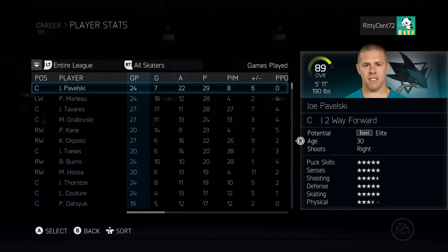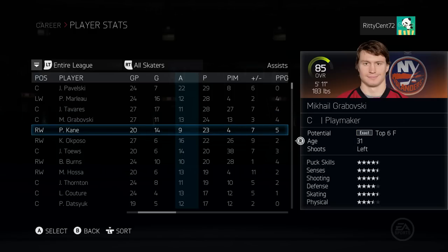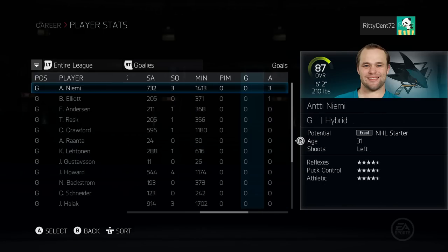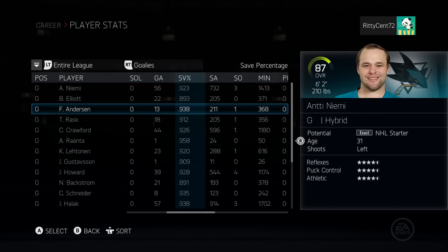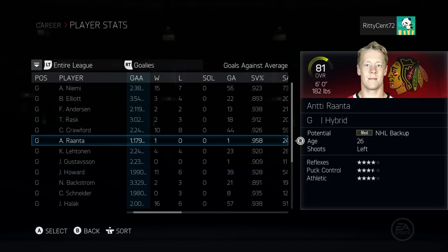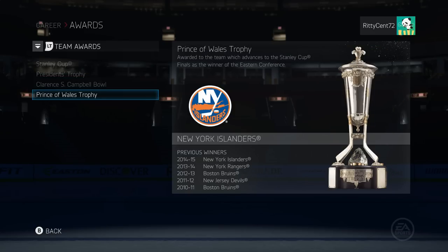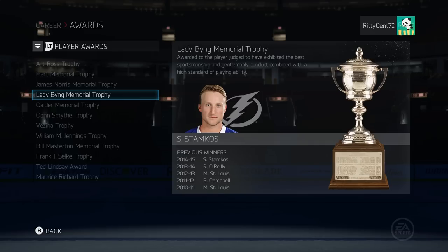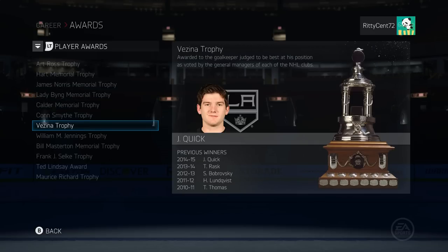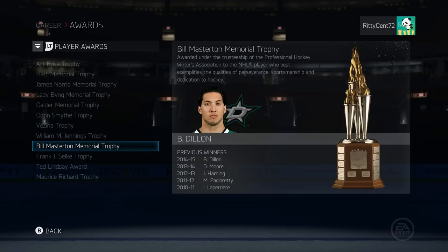Pavelski clutched it out with 29 points in 24 games. Patty Marleau got 28 and John Tavares also got 28. Draisaitl put up 24, 23 from Paddy Kane, Okposo got 22, and 20 from Toews and Burns. Antti Niemi did very well in the playoffs with a .923 save percentage. We got a .938 from Freddie and a .958 from Ranta though he only played one game. San Jose made it to the finals against the New York Islanders.